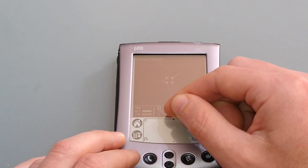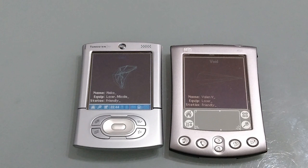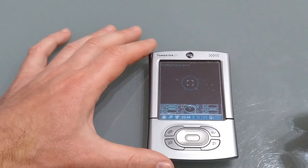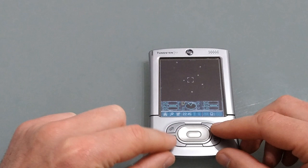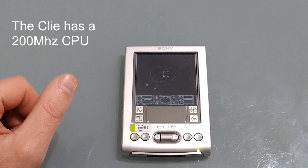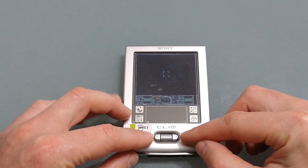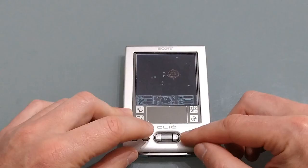Keep an eye on that energy bar — every time you get hit by an enemy laser it'll drop, and if it drops to zero that's game over. While Void is compatible with OS 5, things run a little faster than they ought to, making it quite difficult to play. The graphics actually look a lot nicer on OS 5, but the movement is very fast. On the Clié TJ-35 it is slightly slower than the T3 and almost manageable, but if you're going to enter combat on OS 5 you'll need the reactions of a Jedi to manage your weapons and shoot down enemies.